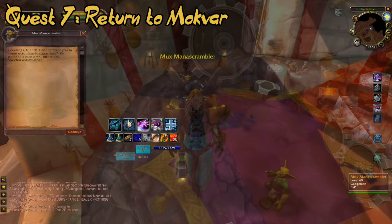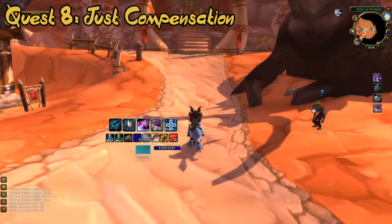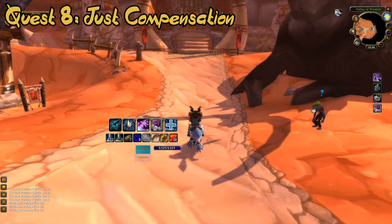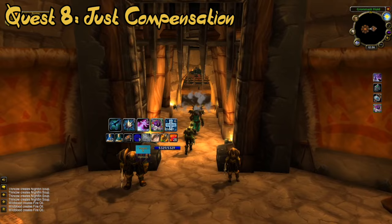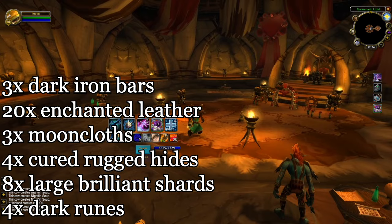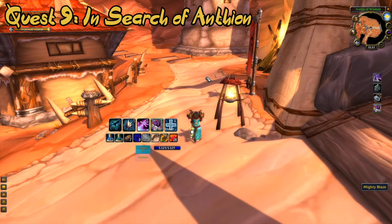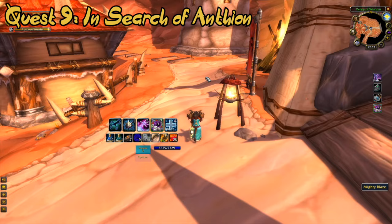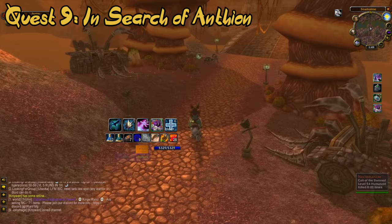With this quest, you are done with Mux of Gadgetzan, and you are now to return to Mokvar or Deliana to deliver the Extra-Dimensional Ghost Revealer. Bringing your tier 0 belt and gloves, you are now rewarded with your tier 0.5 belt and gloves. At this stage, the quests will soon start to require dungeon clears. Before heading for quest 9, make sure to grab the following out of your bank: 3 Dark Iron Bars, 20 Enchanted Leather, 3 Mooncloths, 4 Cured Rugged Hide, 8 Large Brilliant Shards, and 4 Dark Runes.